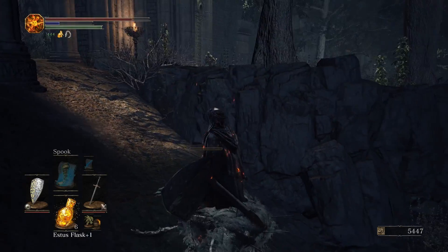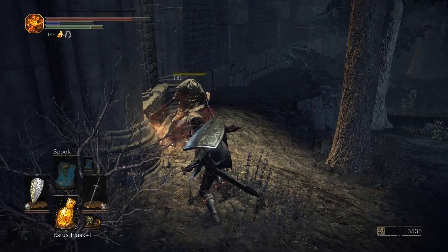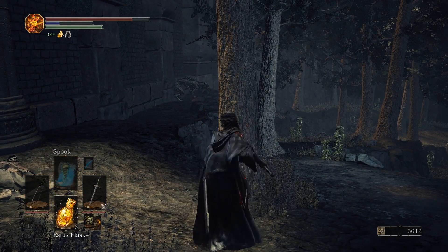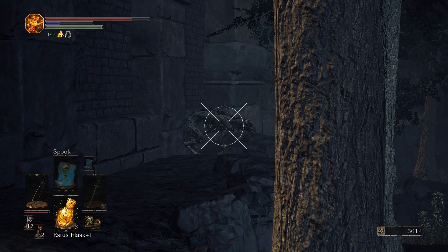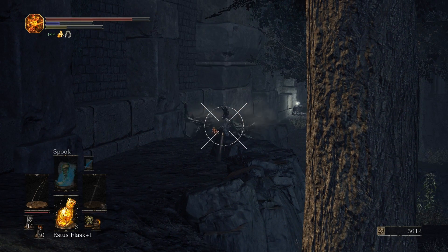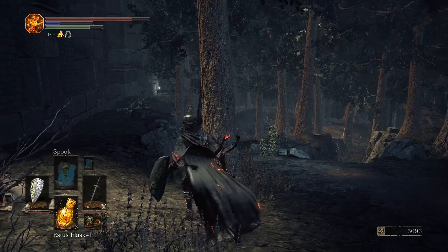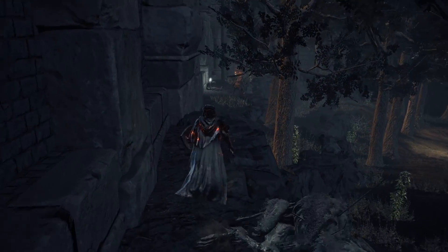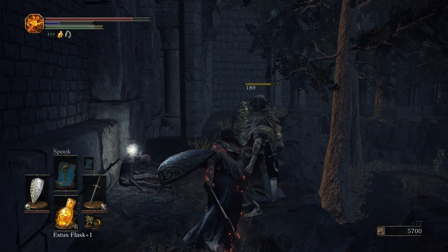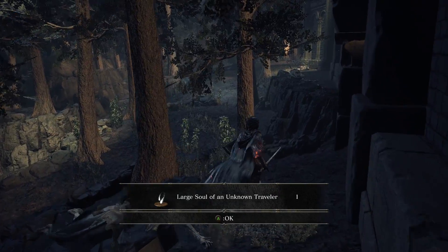These dogs can be some of the most difficult to deal with, because once they hit you they tend to hit you over and over again. So if you can actually get them stopped dead in their tracks, it just makes it that much easier. Fire Arrows have the same effect as you can see, though I should have just used the Large Arrows since they do more damage. The only piece of loot in this entire area is a Large Soul of an Unknown Traveler, but it's worth a thousand souls, so it's worth picking up.